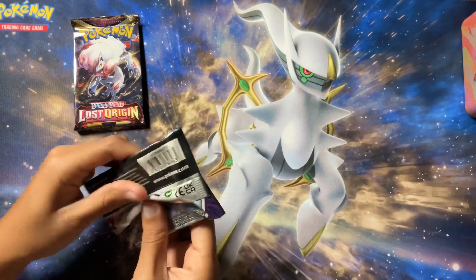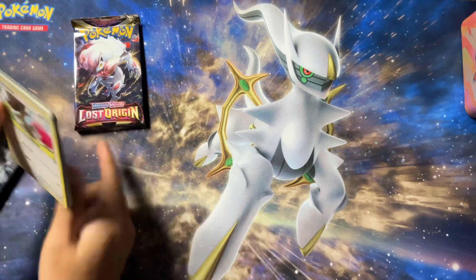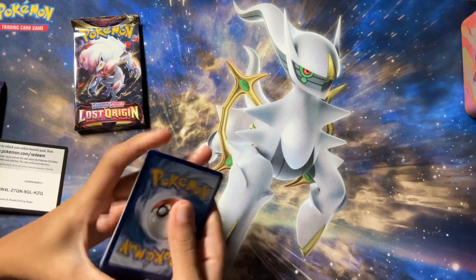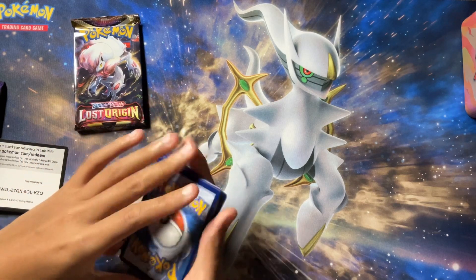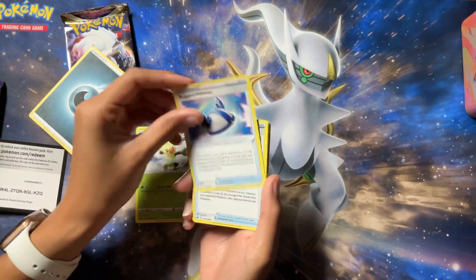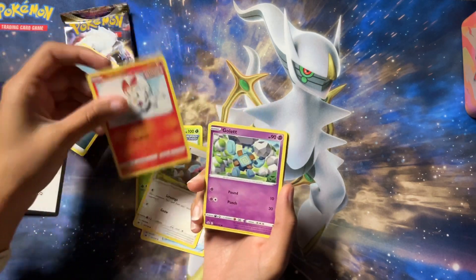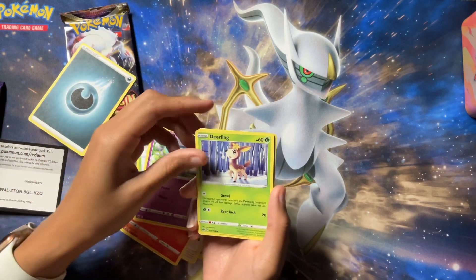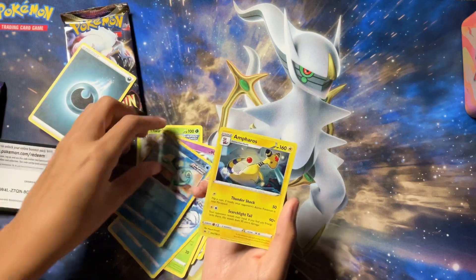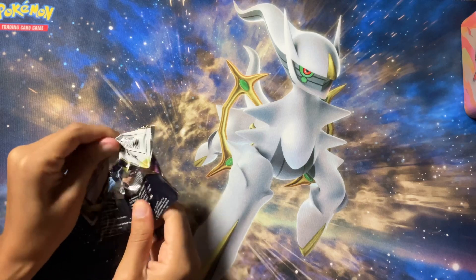Next up, we'll do Chilling Rain. There's the code. One, two, three. Tossing the Energy. We have a Flacky, Rug Helmet, Chestplate, Scovit, Scorbunny, Gullet, Deerling, Sneasel, a Reverse Drizzle, and an Ampharos. And last but not least out of this tin, one more pack of Lost Origin.